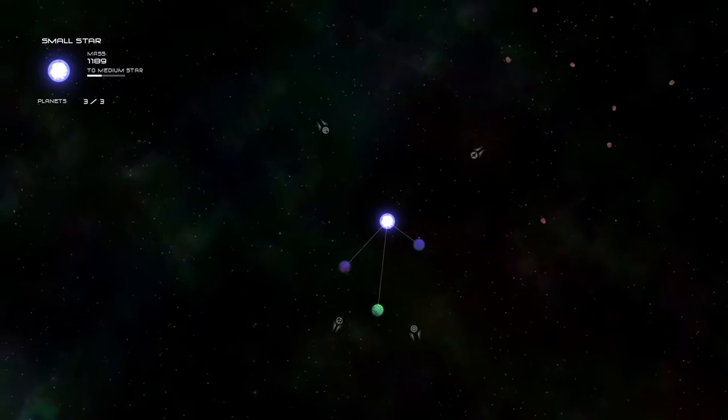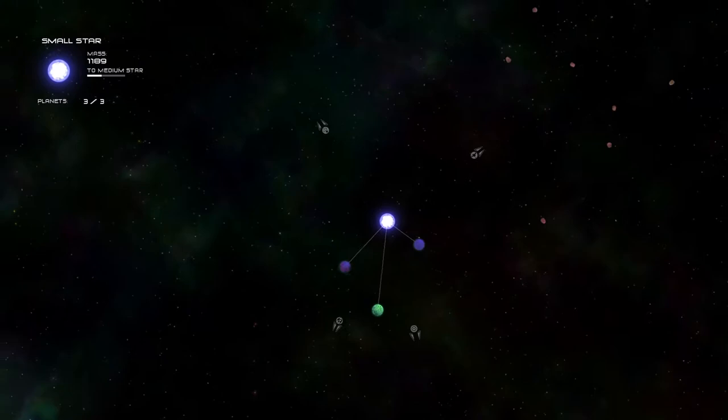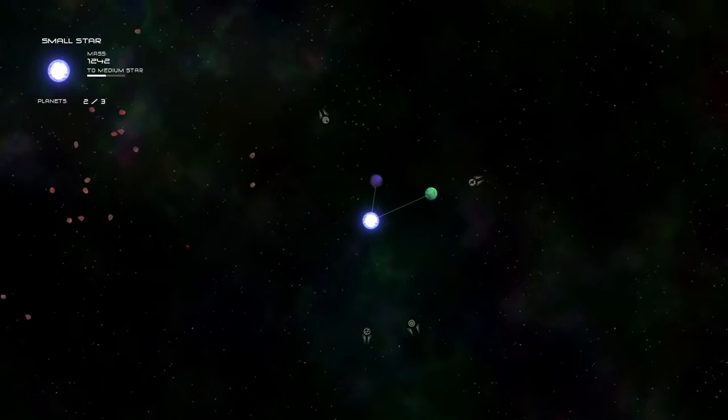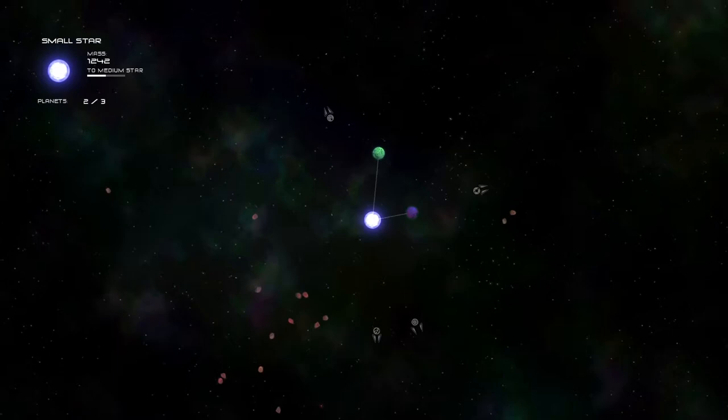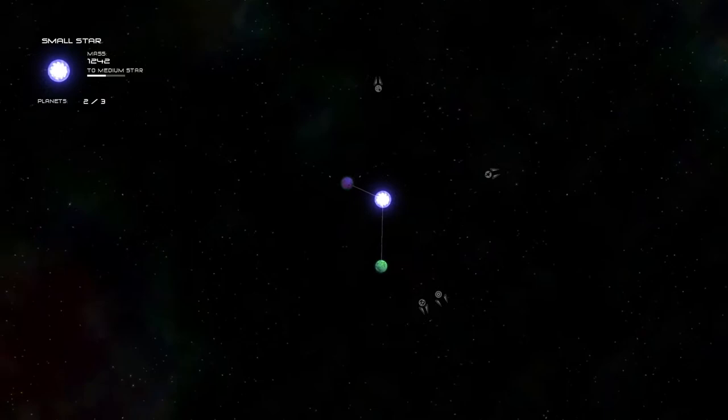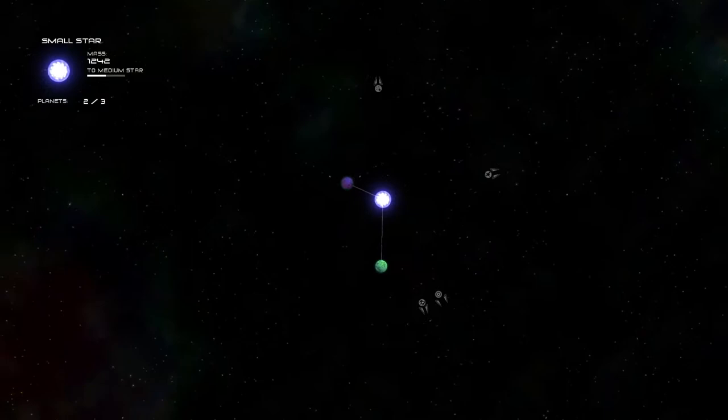That's important because if you get more mass, you become a larger star, and larger stars can have more planets up to a point. So if we want to have more planets in our inventory, we want to get planets and consume their mass as a star so that we can become bigger. Normally what I would do is just rush that process as much as possible, become like a large star, and go from there.